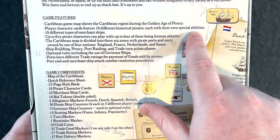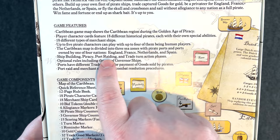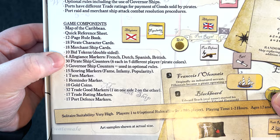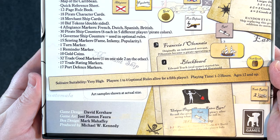The game features a Caribbean game map, player character cards, 18 different historical pirates each with their own special abilities — I like that. 18 different types of merchant ships, up to five pirate characters, a Caribbean map with design zones. Shipbuilding, piracy, port rating, and trade turn action phases. Ports have different trade ratings for payment of goods sold by pirates. Port raid and merchant ship attack combat resolution procedures. 12-page rulebook, different cards, bid tokens, allegiance markers, pirate ship counters. Solitaire suitability: very high. Playing time: one to two hours.